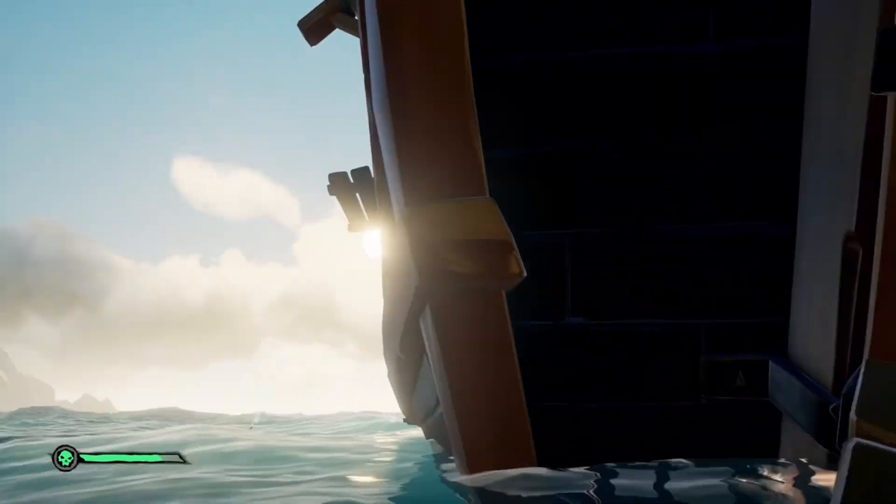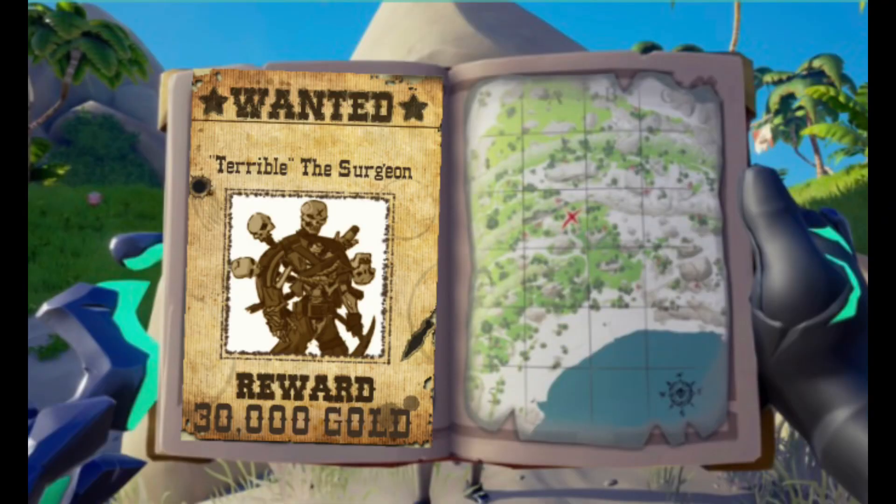For the new skeleton bounties, I think it could give you a wanted poster — like the one I've put on screen — or just a variation of a bounty poster we currently see in game. It could also be structured like the Legend of the Veil missions, as you can see on screen now, where there's an X marks the spot — I think this is Smuggler's Bay — and you have to actually look for and hunt the target, or it could be within a certain radius.